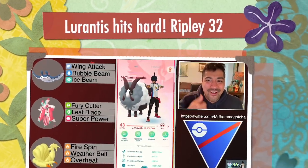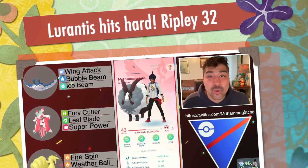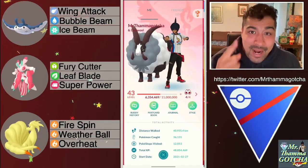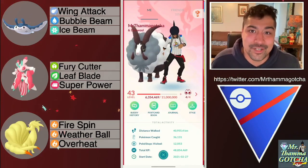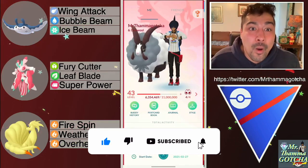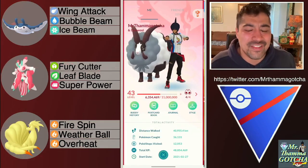What is going on everybody? Tamagotcha here. In today's battles we're gonna be showcasing Lurantis and why it is a great spice pick for this open Great League meta. With access to Superpower and Leaf Blade it can hit a lot of Pokemon with super effective damage, especially those Lanturn and those Steel types. They paired it up with Mantine and Kanto Ninetales — thank you Ripley32 for sending in these battles.